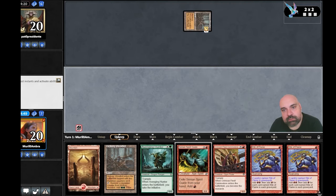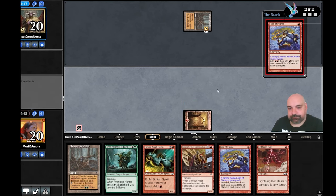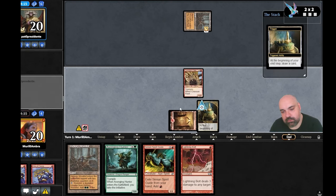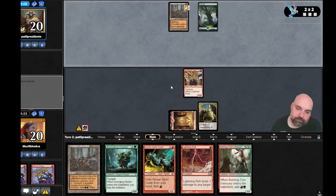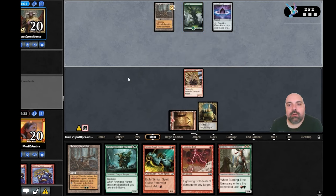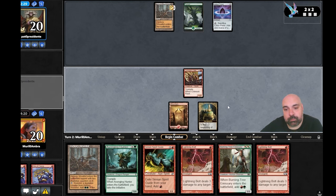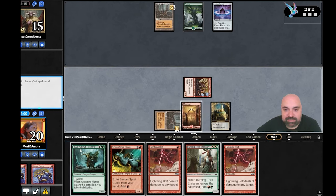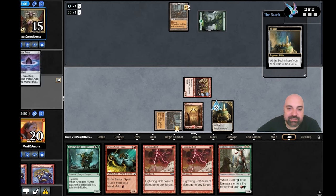I could do turn-two Avenging Hunter but I prefer turn-one monarch. I'm going to bring back the monarch for you this turn or next turn. Nothing happening from opponent — good for me. We attack for five, he's going to 15. We play another tap land and hope to draw a mana so next turn we can do Avenging Hunter.